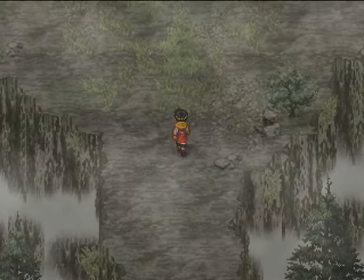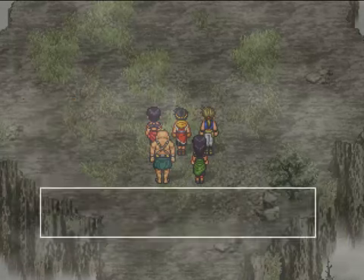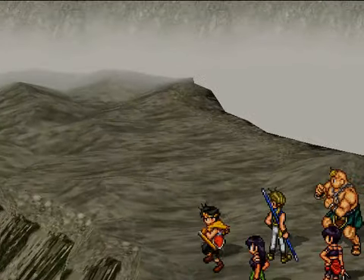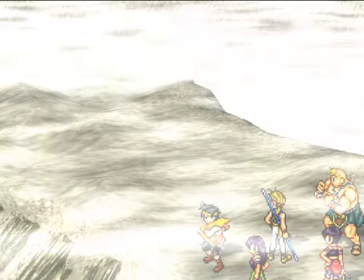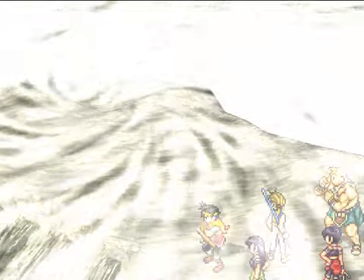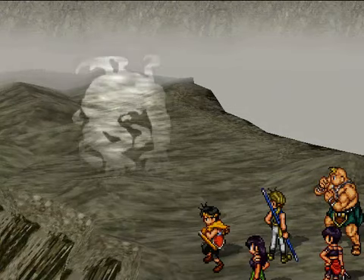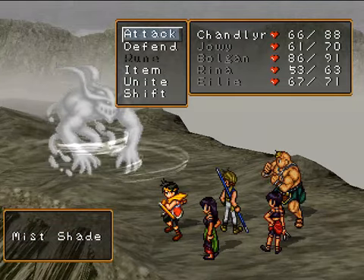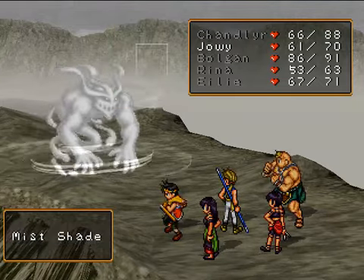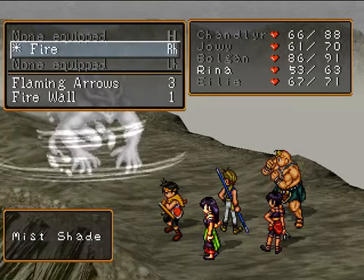I'll just get rid of the boss here. Well, spoiler alert — there's a boss! I'm getting a bad feeling. Chandler, here it comes. Of course there's gonna be a boss. It's the Mist Monster! Oh no! Here we go — Mist Shade. So let's fight. Just attack, attack. Use our Fire Breath Rune and use our Fire Rune.